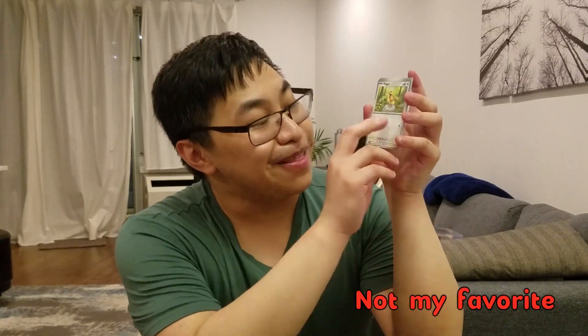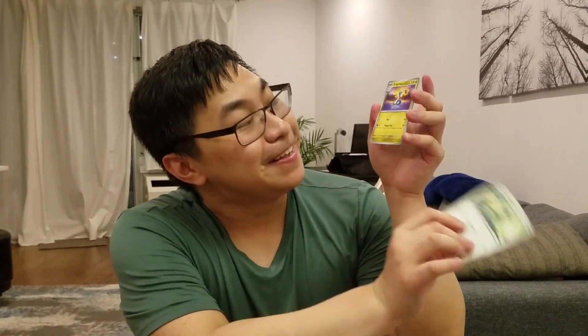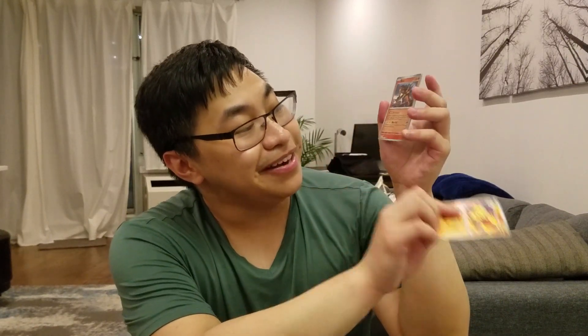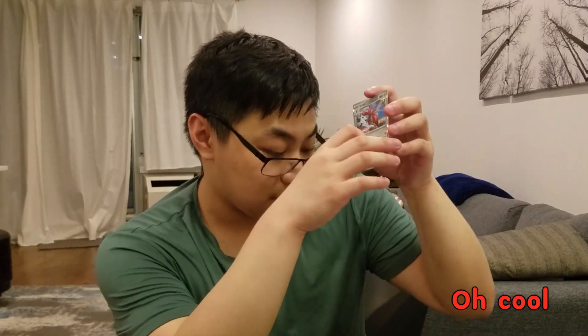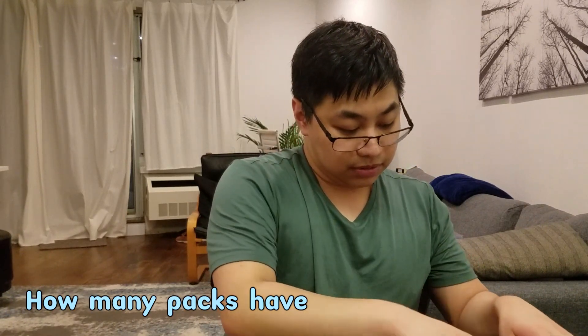Rowlet! I love Rowlet, it's so adorable. Bunnelby, Pidgey — we're getting a lot of Route 1s. Pidgeotto, Dragonair. Arboliva. Entei reverse holo — that's cool. Crabominable reverse holo. And the rare is Scizor holo. How many packs have we got so far? We are only on pack 3 — we have 9 total.